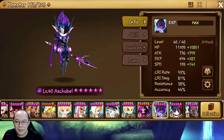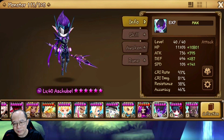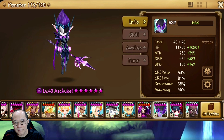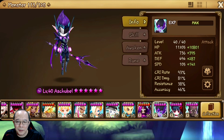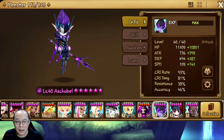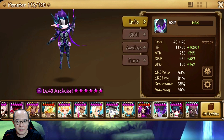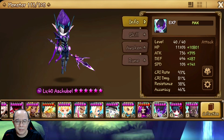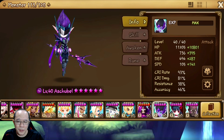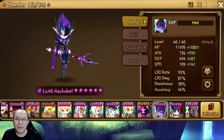I don't think he's that useful. I mean I don't use him that much because I have Hathor - Hathor is a nat5 and way better than him. But for those of you who don't have Hathor you might consider using him since he is free from Hall of Heroes. So yeah, that's it for today's video - thank you guys for watching, please don't forget to subscribe, bye!